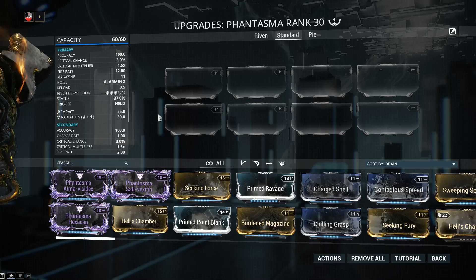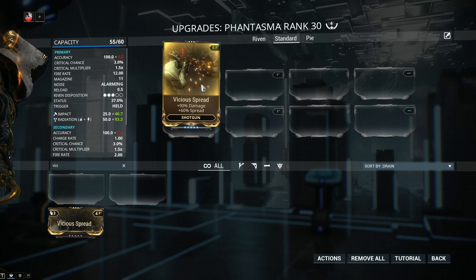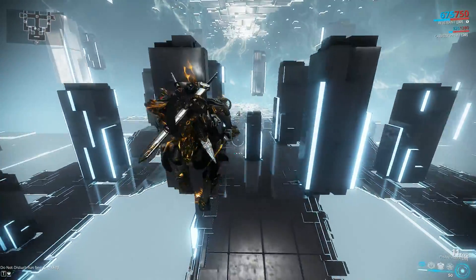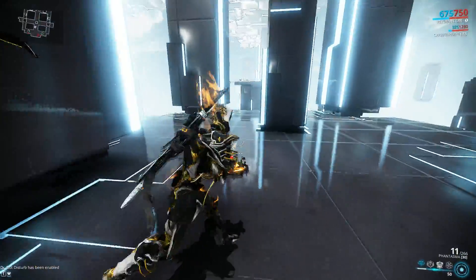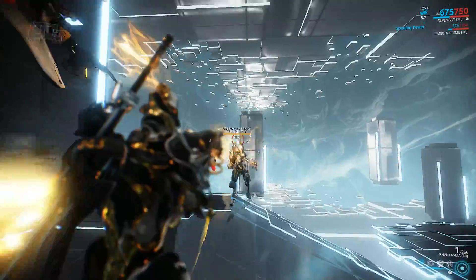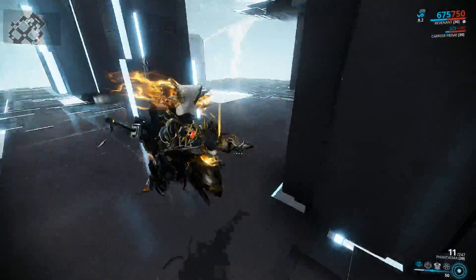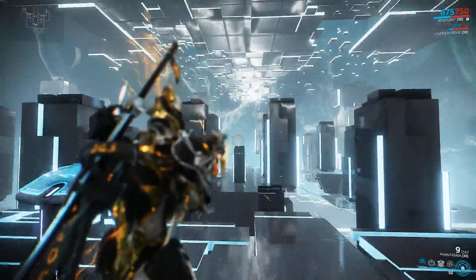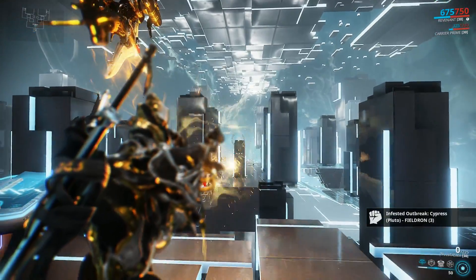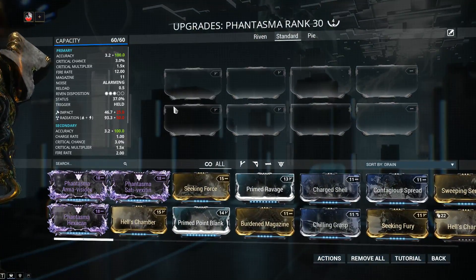If you add a mod that decreases accuracy - Vicious Spread for example, which is an extremely popular shotgun mod giving 90% damage and 60% spread as a negative - it nukes the accuracy to 3.2, which is absolutely horrible. It makes that pinpoint accurate beam into a broom effect of sorts, which is useful for lower level content, but at a reasonable gameplay distance you will see that 2 out of the 5 default beams are not hitting your target. Also Vicious Spread will affect your alternative fire as well - once you add multi shot you will notice that the plasma bombs will be getting all sorts of weird trajectories. For those reasons I am not recommending Vicious Spread on the Phantasma.